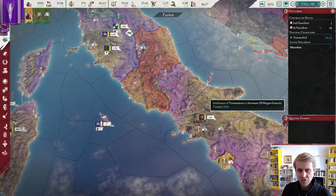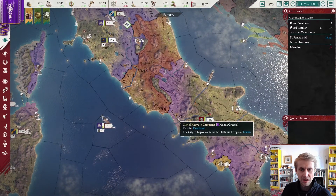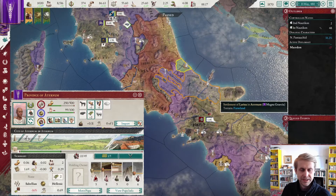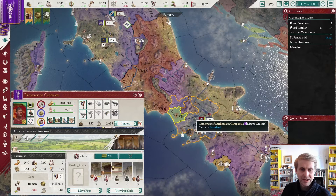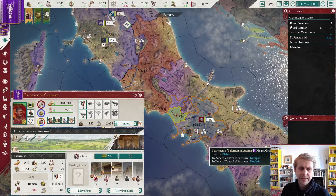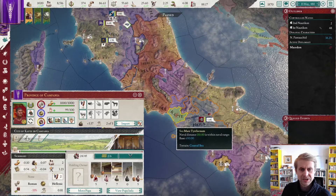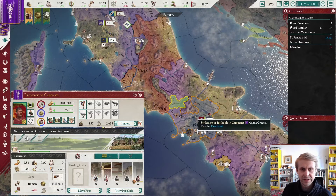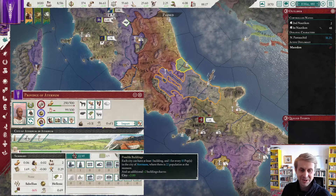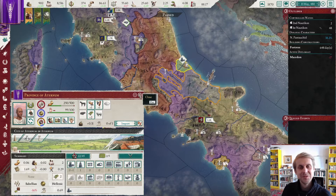We have some tasks to do. The first is to marvel at our new territory and note that we need some forts — I'd like a fort there and there, but I'll wait just a bit because the capital of the region has not moved there yet, so it might be better to have the fort in that other location instead. This other place, though, I definitely want a fort, even though the capital has not moved to that province either, which is a bit unusual.